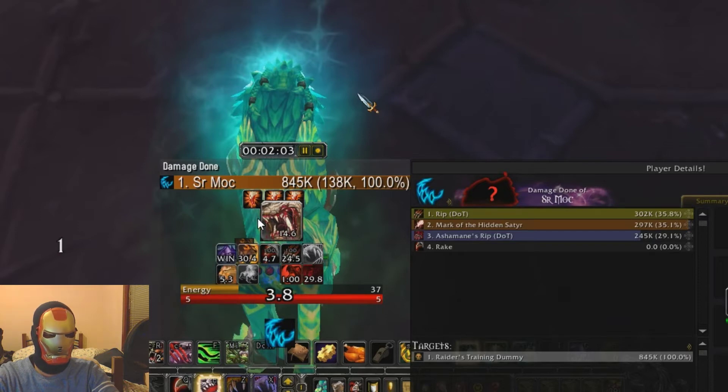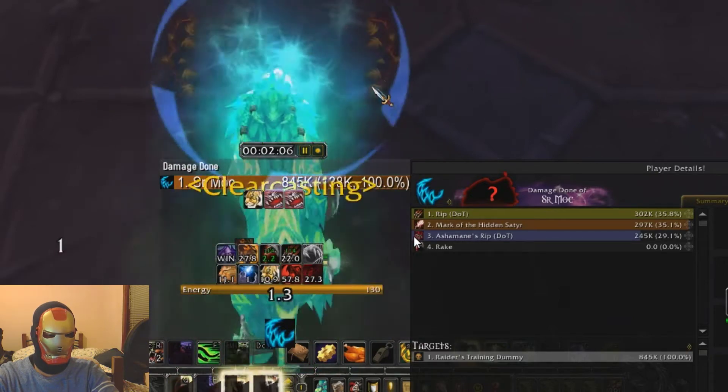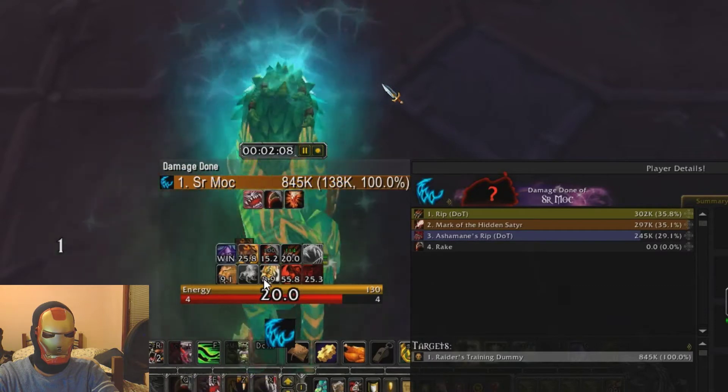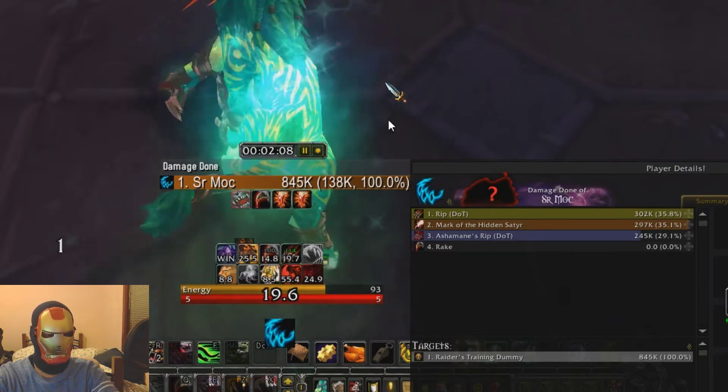As you can see here, I pop Tiger's Fury, pop Ferocious Bite probably twice, then cast Rip. With that I've added 5 seconds to Tiger's Fury — an extra 2.5 seconds that wouldn't normally have been there if I'd used the first Ferocious Bite earlier. I can also see my Apex Predator didn't refresh, so I didn't waste the proc.